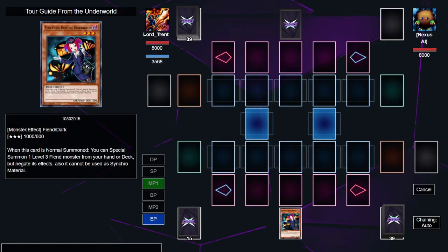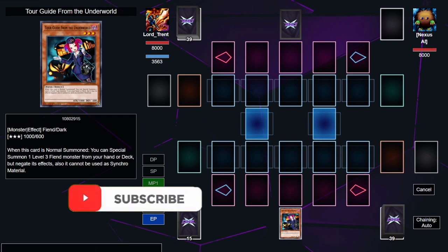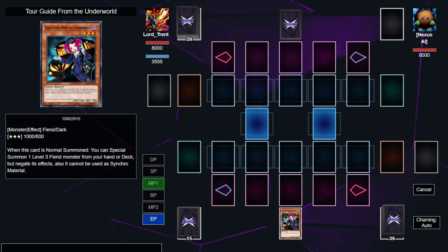Today we're doing a video all about Tour Guide one-card combos. This is one of the most versatile combo starters in the game — it's kind of crazy how many different things it can do. It can open up a whole Fiend engine or Phantom Knight slash Burning Abyss engine, and on the other end it can go into a synchro slash Needle Fiber route. I'm going to show you just a few combos from what one single Tour Guide can do.